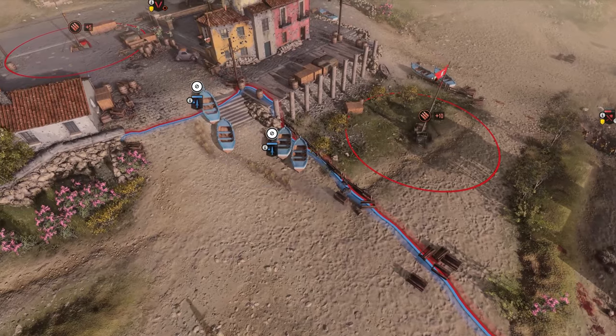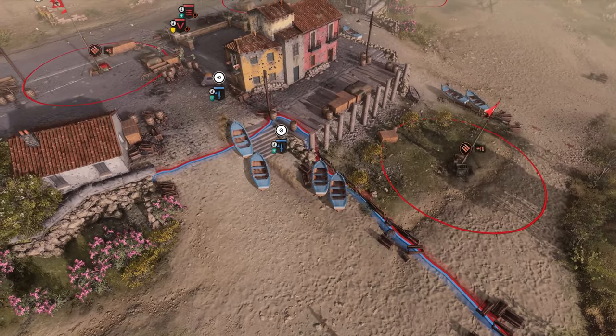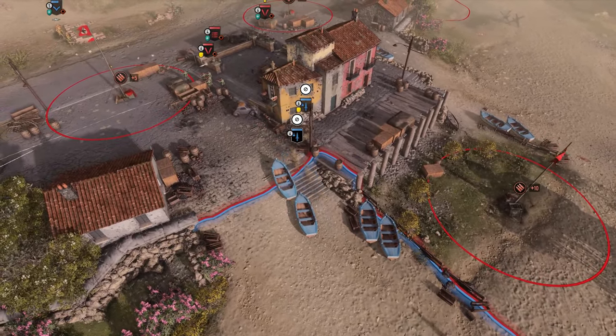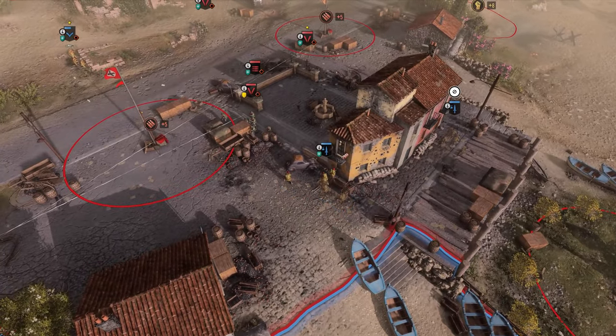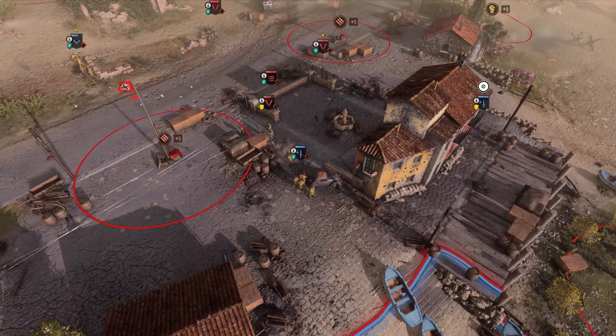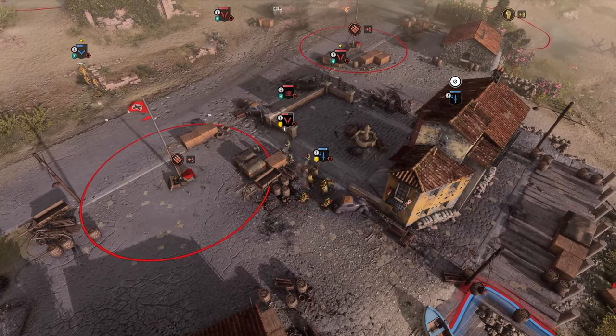The Commando Squad is trained in the art of camouflage, entering stealth when in cover. When exiting cover and engaging in combat, Commandos will receive a damage and accuracy bonus for a few seconds. Armed with a Sten submachine gun,